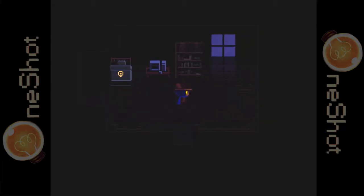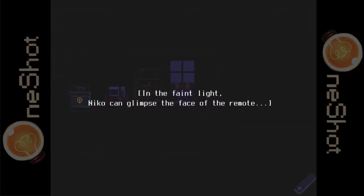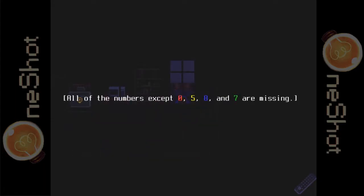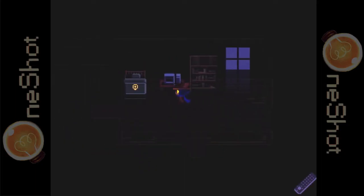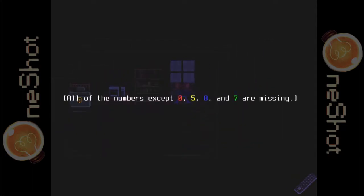I did play just a tiny bit of it but didn't go too far into the game, for reasons of course. The door is locked. In the faint light, Nico can glimpse the face of the remote. All of the numbers except 8-5-8-7 are missing, marked in bright colors: eight red, five yellow, eight blue, seven green.